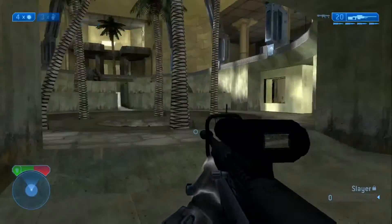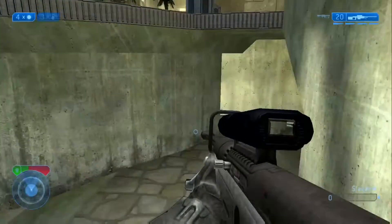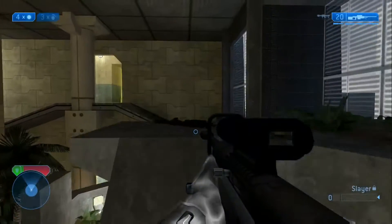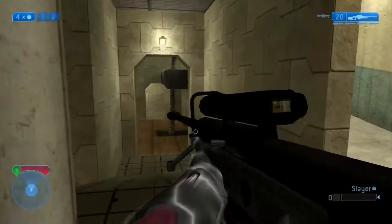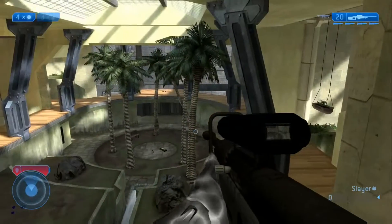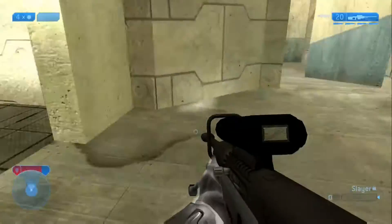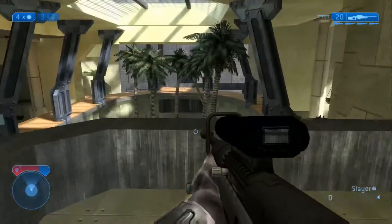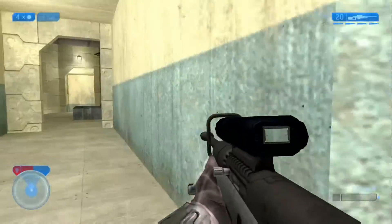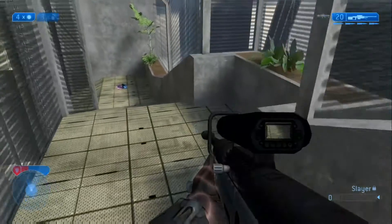This map has been played with bomb, one flag, slayer, and team slayer. It's a really good FFA map in my opinion. The one flag spawns there, the bomb spawns there, and you're always going to cap the flag right where the sword spawns. Controlling the upper part of this map is the most important thing — you want one guy in each hallway, one guy up here sniping, and one guy watching the lift. Controlling the sniper is key since it keeps respawning, and knowing when the rockets spawn is also critical.